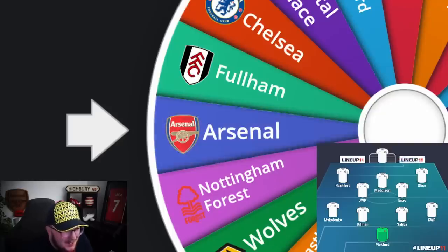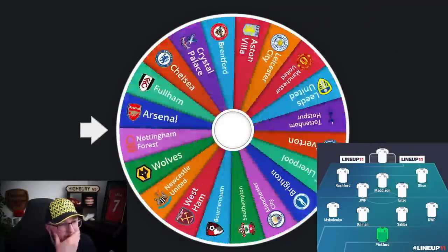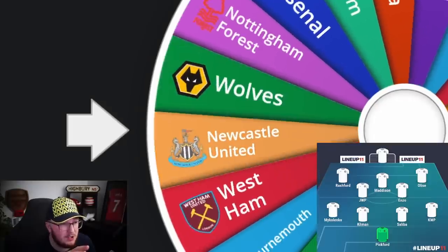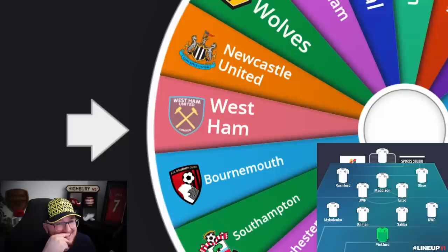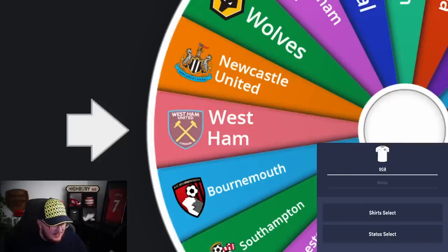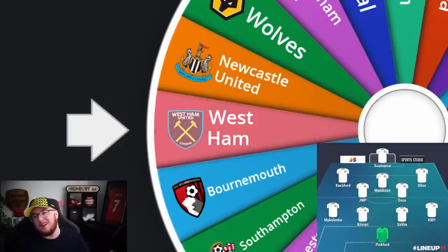Now we have one spin left — I swear if I get Man City. I'd take Tottenham to get Kane in the team maybe. It's West Ham. Scamacca? It's not ideal really, but I think I'll take him. Is that how you spell it — Scamacca? Well, either way, I think you know who I mean. That is team number one complete.